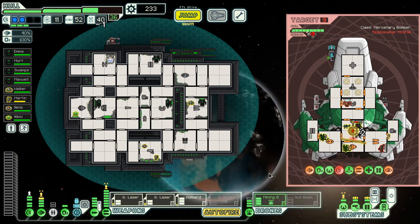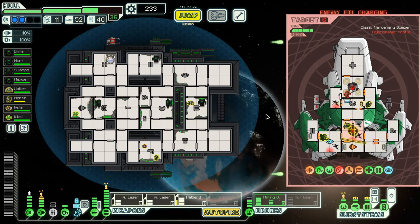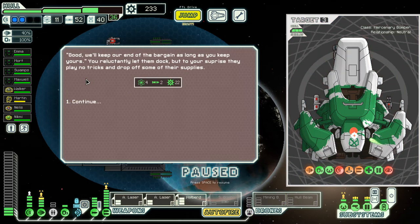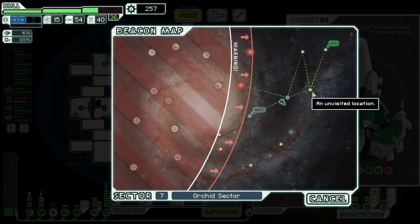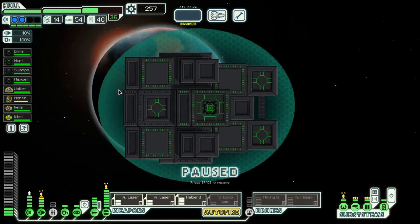Can I get both sides? We can in fact get both sides. Throw up the mining beam. I'll start the hull beam if I had more power. Only one damage — it must just do hull damage, maybe. Let him go and we'll make it worth our while. That wasn't worth it — not worth it at all. Should have killed him. 22 scrap is incredibly low.